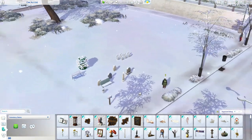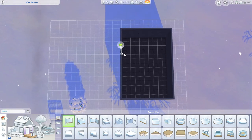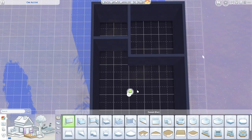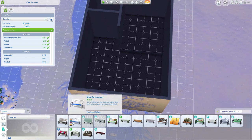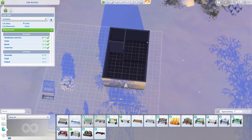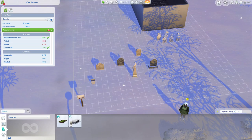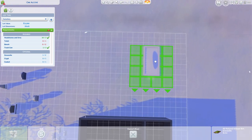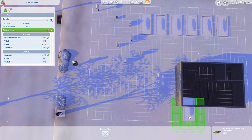This is gonna be a challenge because it's snowing outside. I'll probably put a small building in the back that has a bathroom, and then maybe this part could be like a little stage where you can do a speech. I'm pretty sure we got a bench from the new pack, but it's not showing up here for some reason — that's weird. But I can place them on grave sites. It's definitely hard to see what you're doing when it's snowing.